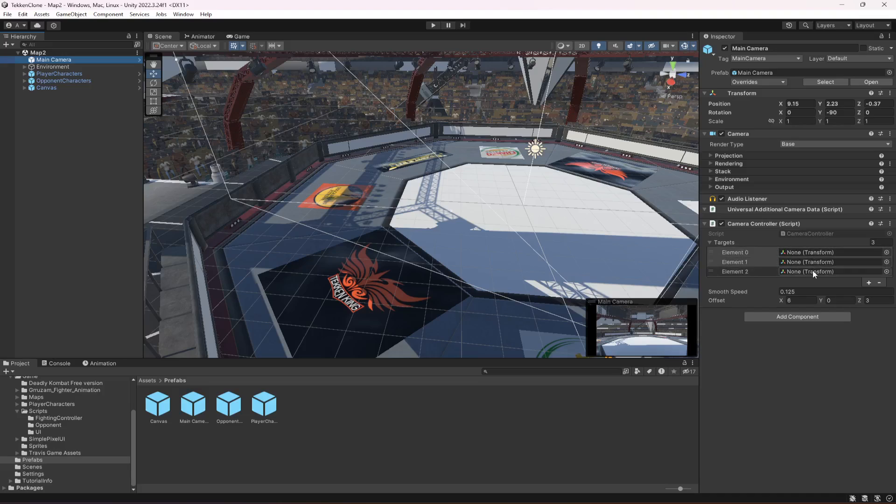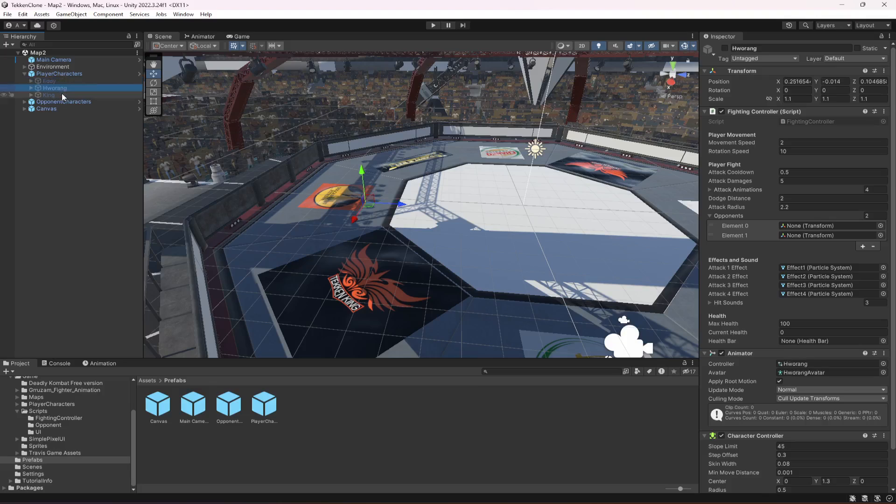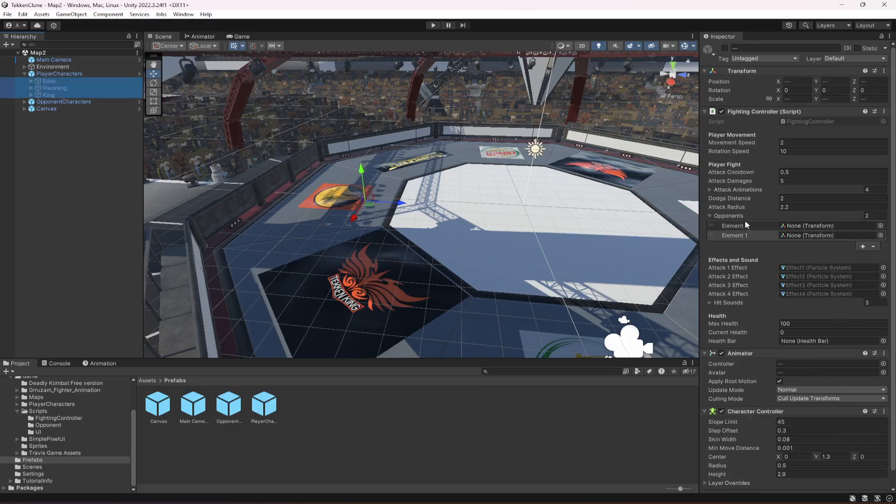Click on main camera. You will notice that the targets are removed, so add Eddie, Oreg, and King there. Make sure that you add all of your players to the main camera. Then click on player character — it is already added. But if you click on Eddie, Oreg, and King and select all of them, the opponents are missing and also the health bar. So open up opponents and drag and drop Jin Kazama's transform in there and Lee in there, and also drag and drop the player health bar from the canvas.